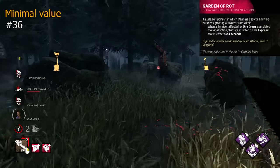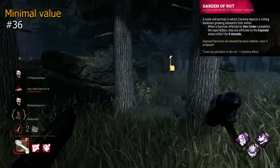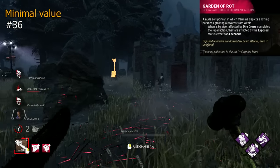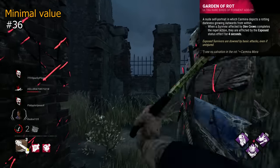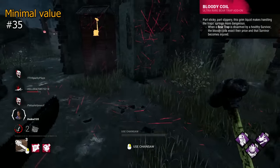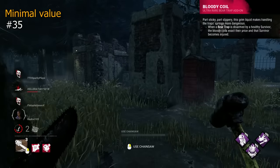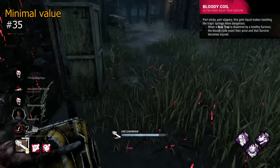Garden of Rot is an Artist addon that will make survivors exposed for 4 seconds after repelling crows. This is pretty terrible and only marginally effective — it can be used almost as a forced hit, making survivors keep crows or be insta-downed, but if you're in that range anyway you can just hit regardless, so minimal value is the best you're getting. Bloody Coil is a Trapper addon that will injure survivors who disarm traps. This can be pretty effective, but usually once it's sussed out, survivors will just let the injured survivors do the disarming.